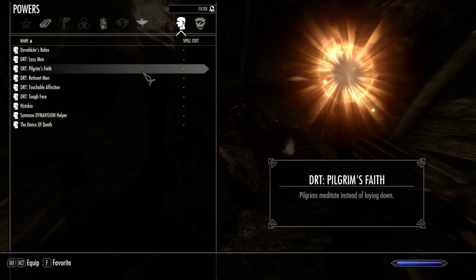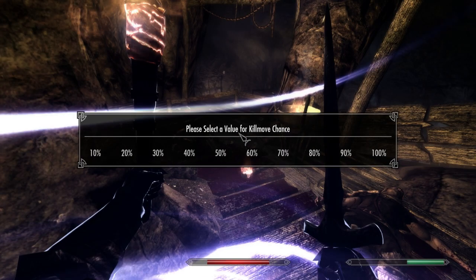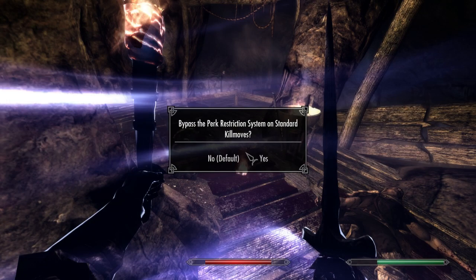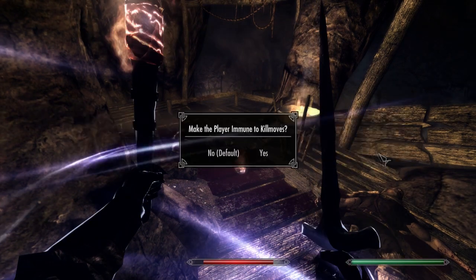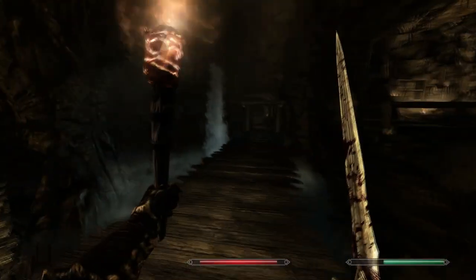In my powers I also have the Dovaking's Relax ability, which is really funny. I'll activate the kill move mod settings now — this allows me to adjust the kill move chance. I'm going to set it to 50% chance, and decapitation chance to 30. I can't actually decapitate people yet without the perk, but there's a perk restriction bypass option in this mod that lets you access all the kill move animations without needing specific perks — it doesn't make you overpowered. Setting force perspective to vanilla, and I am not immune to kill moves. This mod applies settings individually per character, so you can change settings for each one, which is very cool.